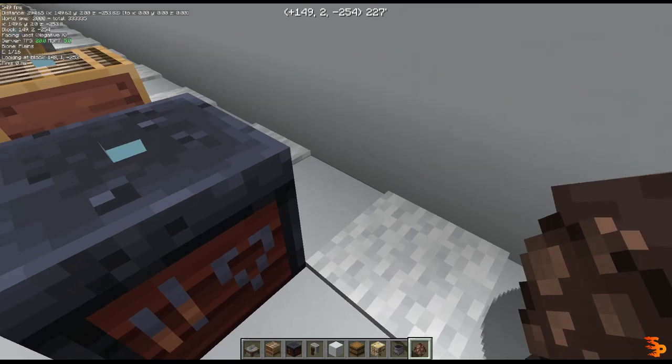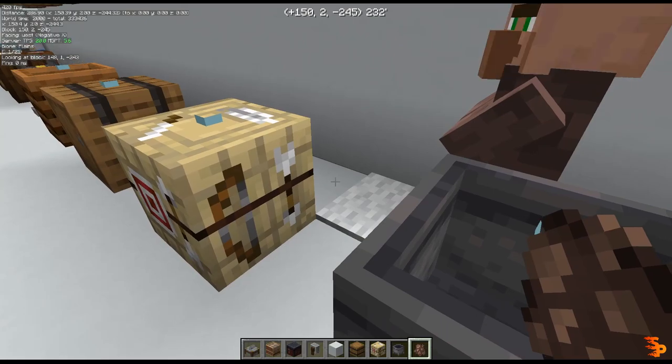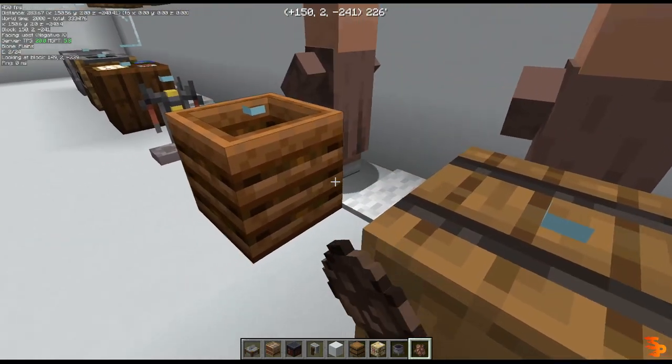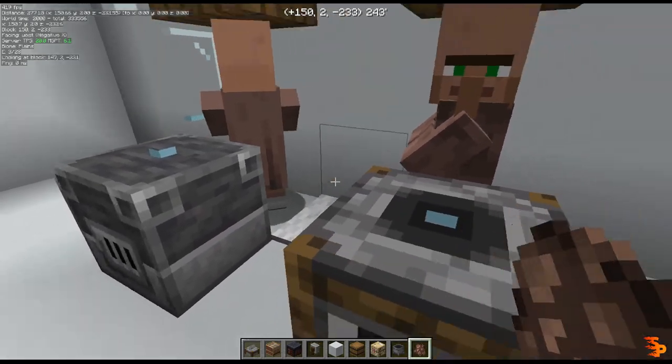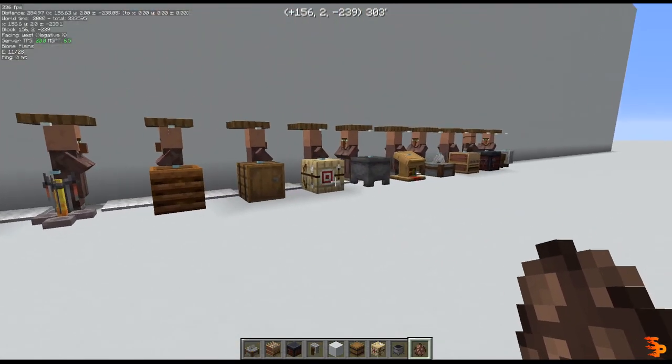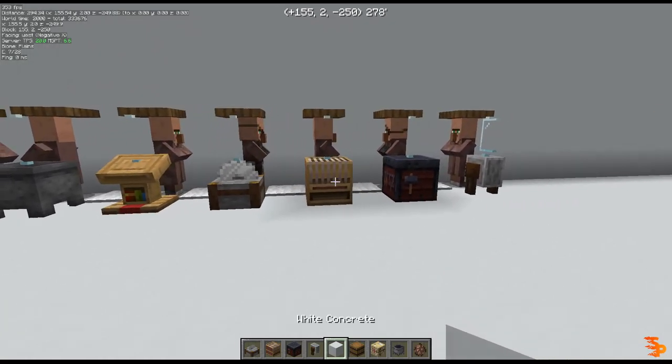So I'm gonna start bringing in all the villagers, placing them at their cages, so to speak. And we're gonna wait a little bit and see which workstations the AI will pick for them — if any at all, because there's also that case.